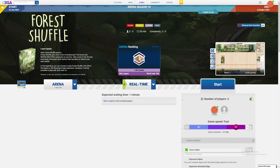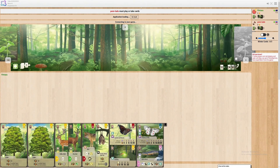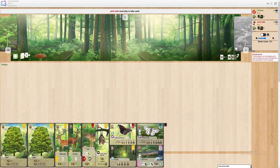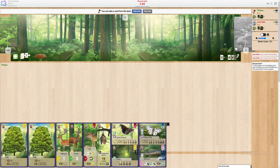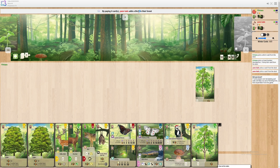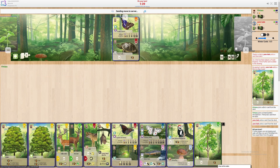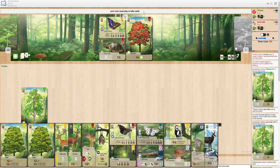Hey guys, hope you're having a great day — welcome back to another episode of Forest Shuffle. We're currently sitting at just above rank 500, nice and tight in Elite. It's gonna start queuing us up and we've got our first match. Definitely some good cards in my hand — some high scorers. Fallow deer is always nice, a wolf, the alpine newt which I feel like I don't see enough seeing as there's three of them in the deck. I'm going to copy that move and play birch tree as well.